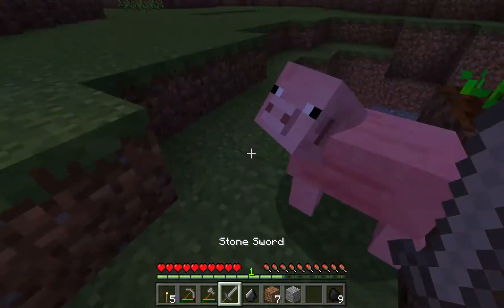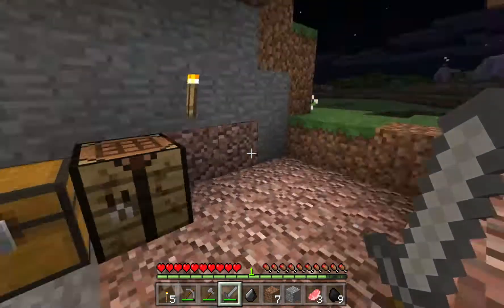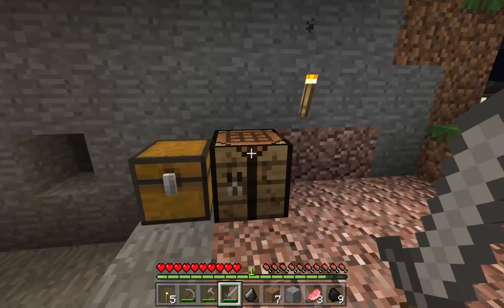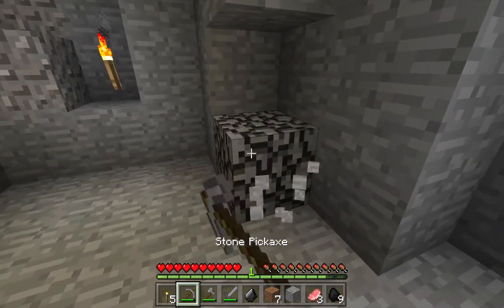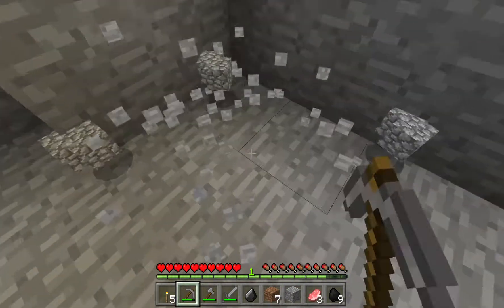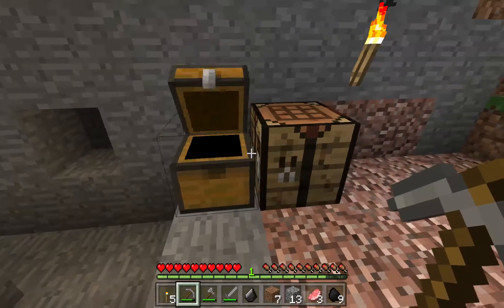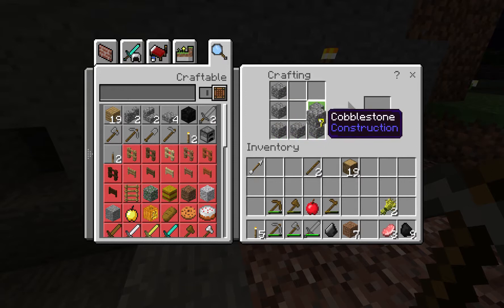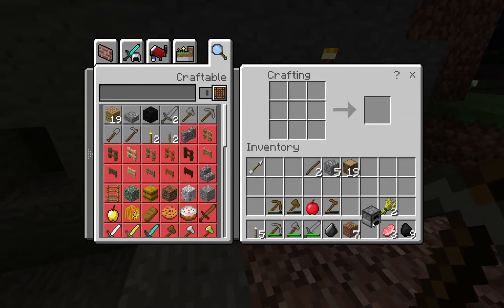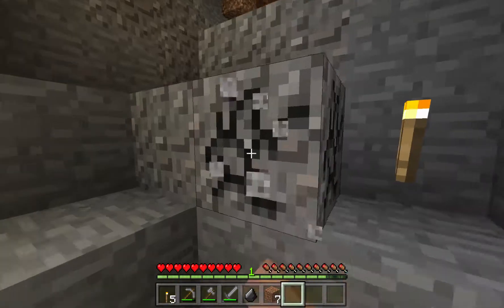I don't want the pig to fall in there, but I do want him to die because I need some food. I got pork chops from the pig. I can eat the pork chops raw, but I would rather cook them, and to do that I need a furnace. To get a furnace I'm going to need eight pieces of cobblestone. On the crafting bench we put cobblestone like we did with the chest and we make a furnace. The furnace needs fuel - one piece of charcoal will cook eight items.